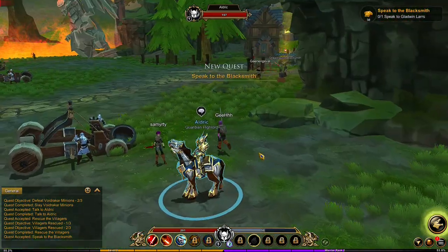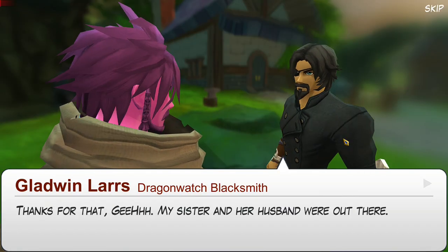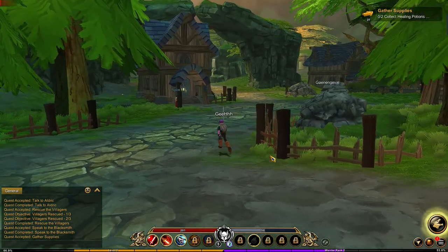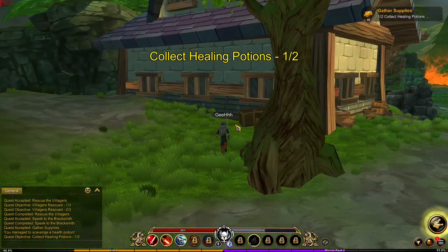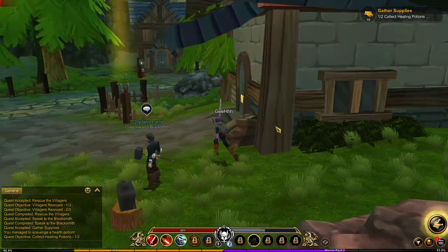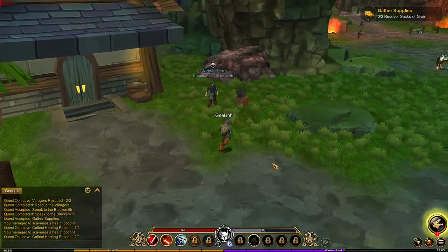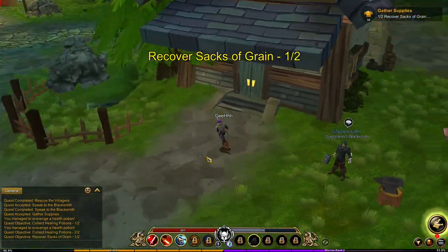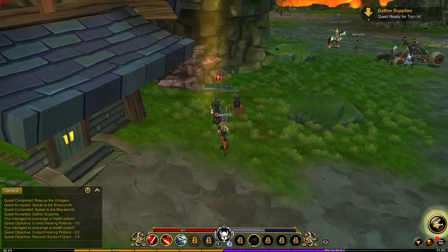Now I need to speak to Gladwin Lars. I guess this one is gonna upgrade our gear. Turn in. Collect healing potions — we need to collect healing potions. Collecting, now we have one healing potion, we need one more. We got the healing potions. Recover sack of grain — and one more sack of grain. Quest ready for turn in. Lars, turn in.